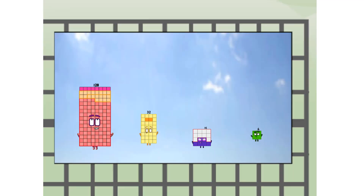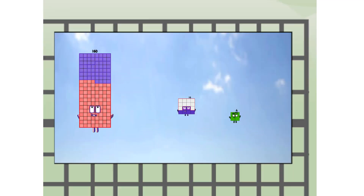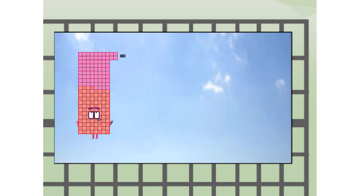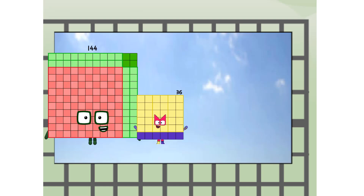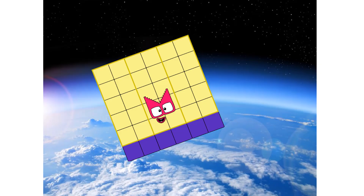And fire! 180 — way up high! Amazing. But not a square. Wait and see. We're two squares, up at the edge of space. Nearly there.